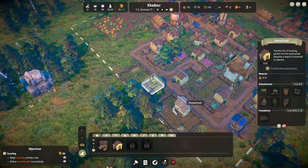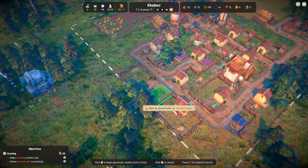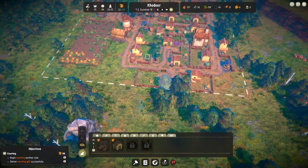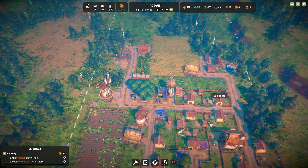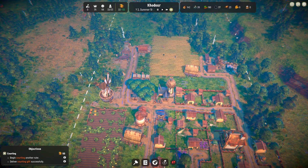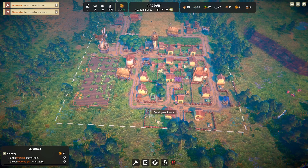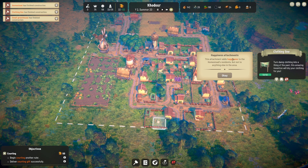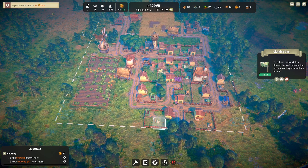It doesn't have to be symmetrical — I think it actually looks better if it isn't, more natural, how a village would grow. These trees are growing pretty nicely around here so I think we're fine putting this in the middle, and we can always put some decorations in here in the future. Our homestead is finished and our clothing line is finished — they're just about to finish the small greenhouse, which will feed them a little bit as well. Oh, the clothesline actually brings happiness — that's a nice little bonus.